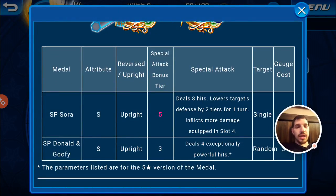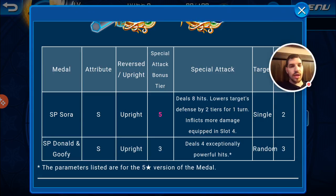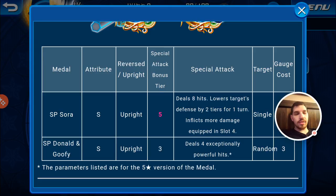The prizes this time include the Tron-themed SP Sora and SP Donald and Goofy medals. Aim for the top of the rankings and score high to receive these exclusive medals. SP Sora is a speed upright tier 5 medal that deals 8 hits and lowers the target's defense by 2 tiers for 1 turn, inflicts more damage equipped in slot 4, single target, 2 gauge. It's basically like Illustrated Ansem or Illustrated Donald, but for green. They eventually got one for every color — Japan got this a long time ago.